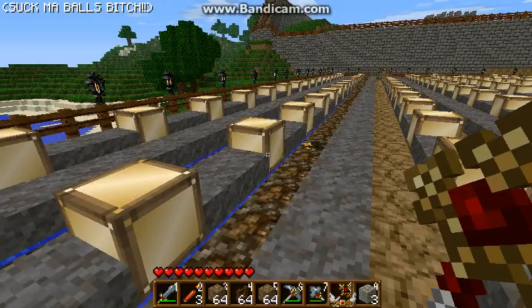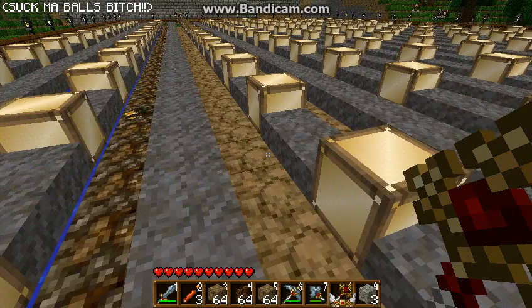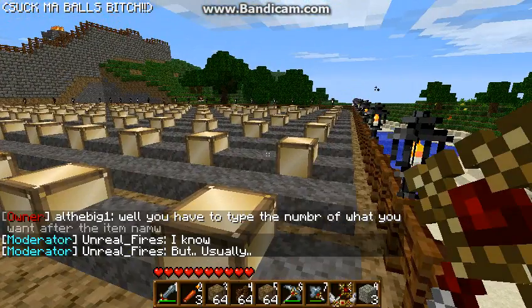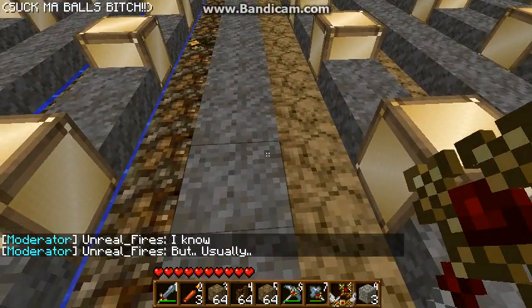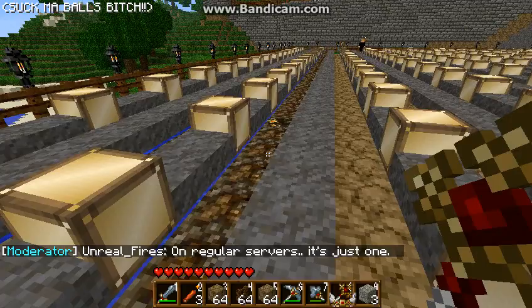I could probably just put one block on each corner and do it, but then it'd replace everything in between, and I don't want that — this glowstone right here I had to do by hand and that was a pain. I couldn't really use WorldEdit for that, or I would have had to break every other one, which would've been even worse than doing it manually.